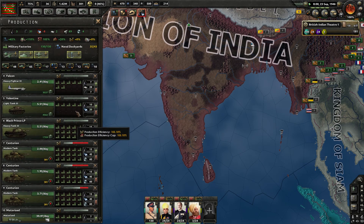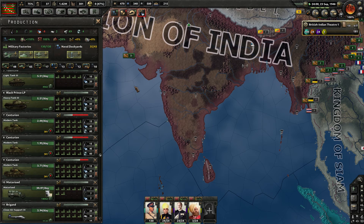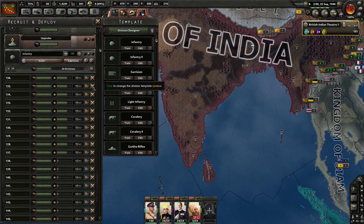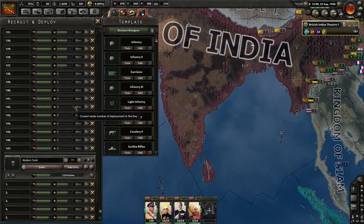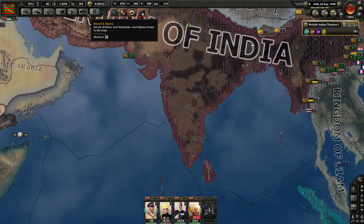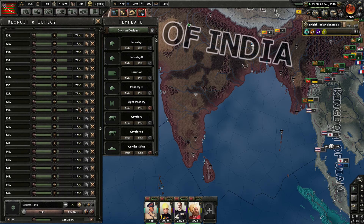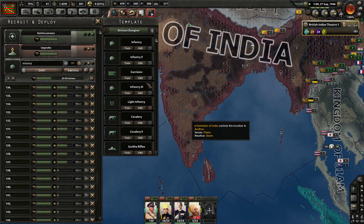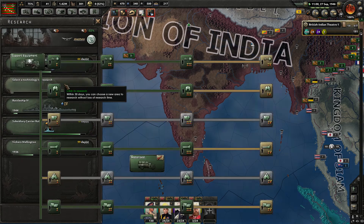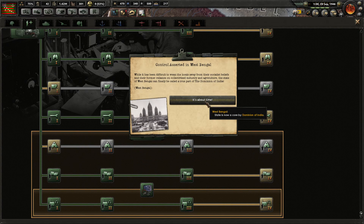Got about 4,500 light tanks in the bank. Heavy tanks are actually starting to stockpile now, which is good news. Modern tanks are down to 373 needed, and I'm assuming that's for filling out the trainings we're doing. Logistics Company 3 is done — I want to bring that up to level 4. In fact, we've got to bring all of these up to level 4.